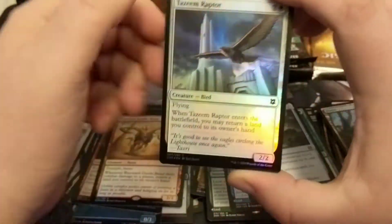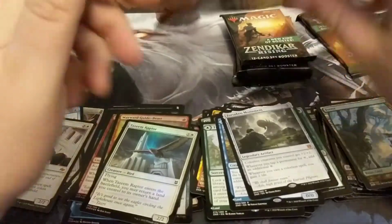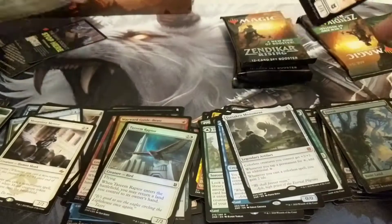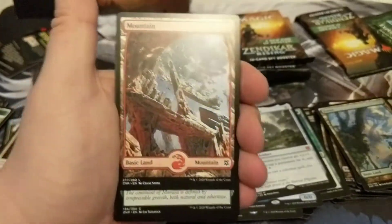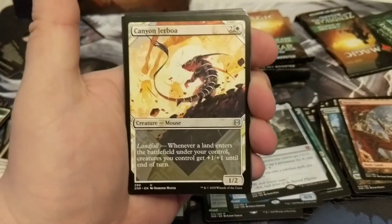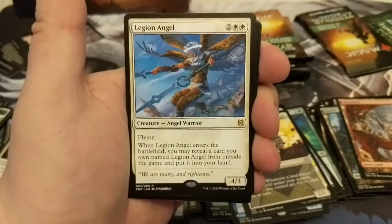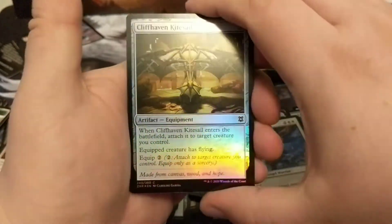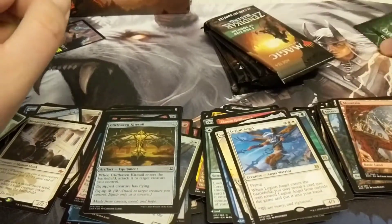We got ourselves a Prowling Felidar again, a Broken Wings, and a Forsaken Monument mythic. The manor mythics have been pretty strong. Then we got ourselves a Tazeem Raptor and a plant token. Anytime you get a mythic and a bonus mythic, that feels good. We got ourselves a Goblin Terror Peak Ambusher — I imagine he's a goblin. Sign of the Swarm, Canyon Jerboa, Seagate Venerator, Spring Mantle. We got ourselves the Legion Angel — a very cool angel with that halo. Beautiful. Cliffhaven Kite-Sail.